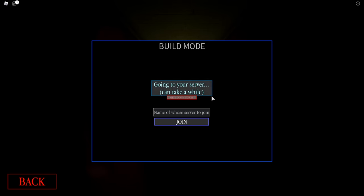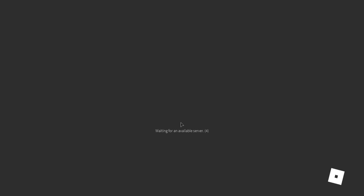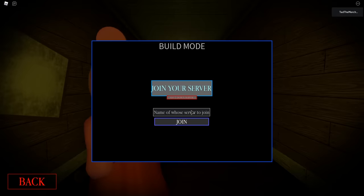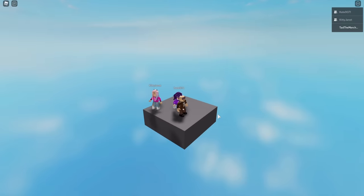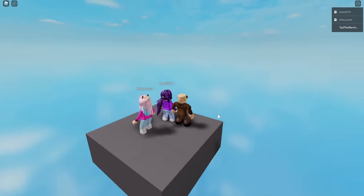I pressed the wrong button. We're joining Kate's server first. I tried to join my own server because I am dumb. We are joining Kate9071. Why are my caps lock on? Alright Kate, what is the name of your beautiful map? Load this beauty in.